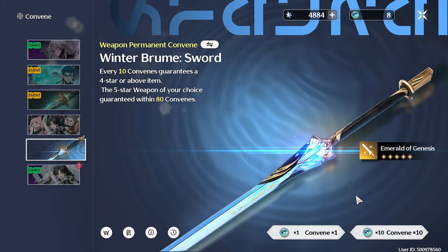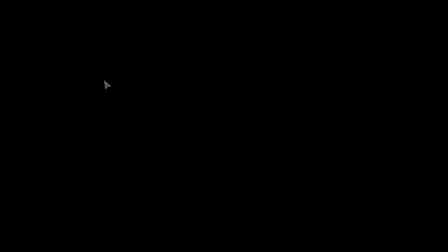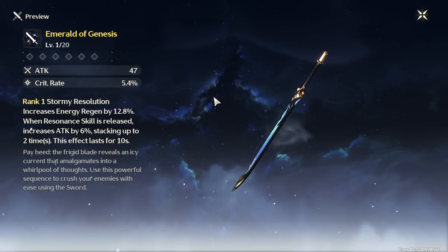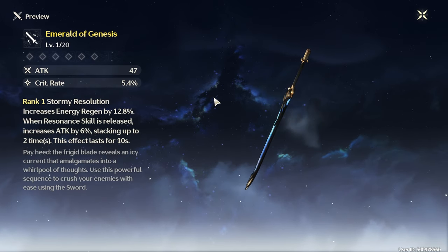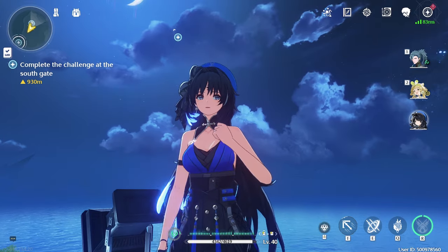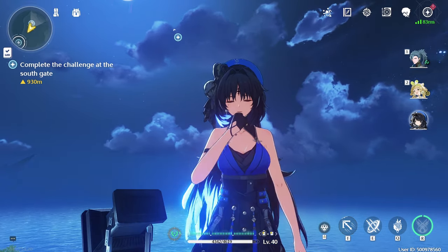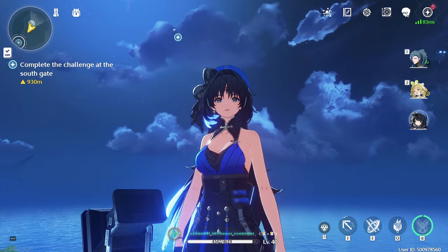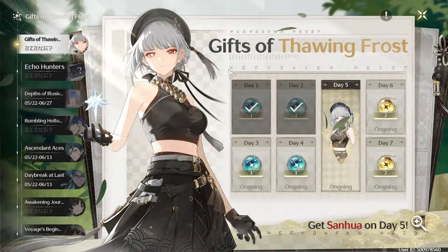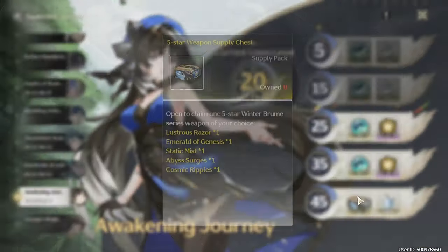Unfortunately for Yang, she has the 5th lowest base attack stat in the game. So if you want to run her as a proper DPS, having a weapon like Emerald of Genesis would go a long way. Not only does it have the highest base attack of all the current swords, it also has a crit rate substat making it easier to build Yang. The passive also grants a 12.8% boost to energy regen, as well as a stackable 6% attack boost for 10 seconds whenever the resonance skill is released. This weapon can be obtained for free from the Union Level 45 reward box.